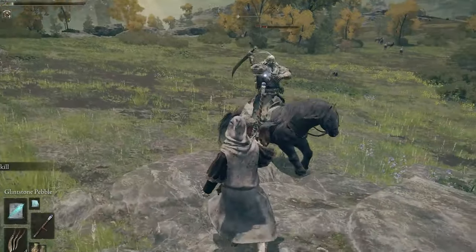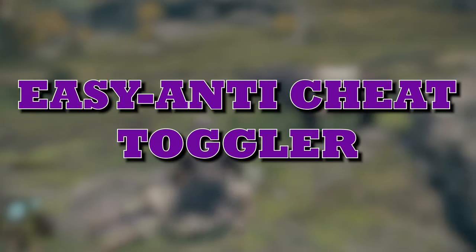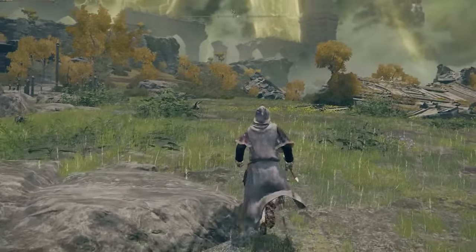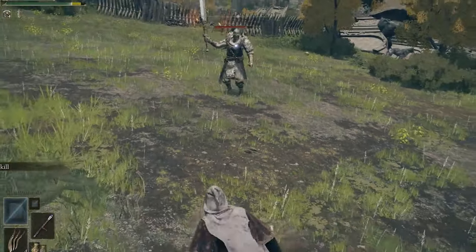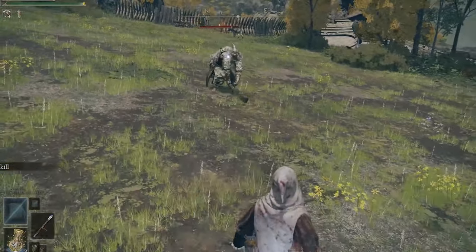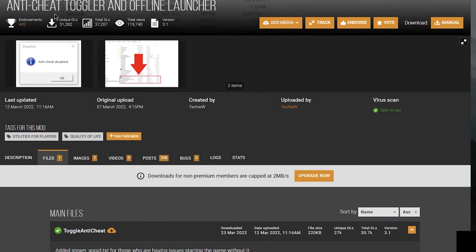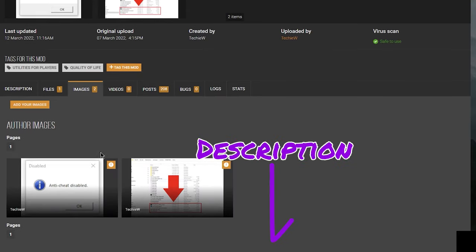So the first thing that you'll want to do is download the Easy Anti-Cheat toggler. What this will do is allow you to toggle Easy Anti-Cheat off, which is the system that detects if any files have been modified. There are many methods to do this but the most user-friendly and easiest I have found is this mod created by TechieW that can be found on Nexus. You can find the direct link to the files page in the description below.